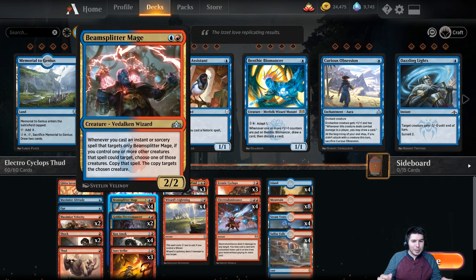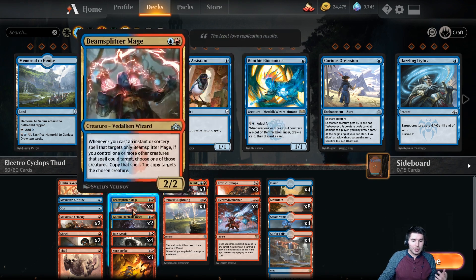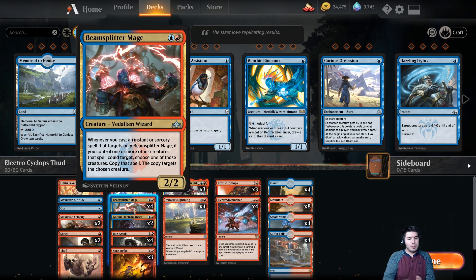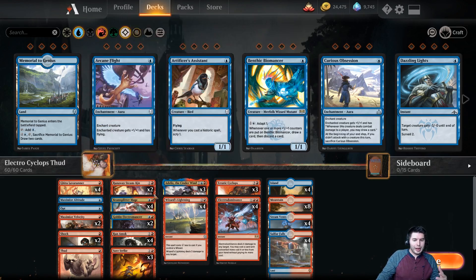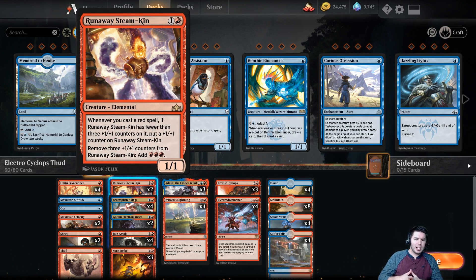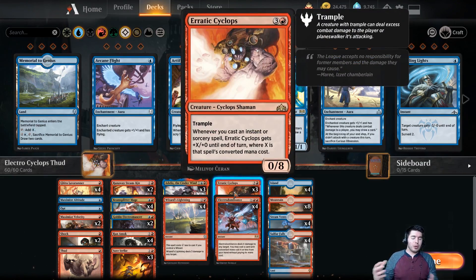The other stuff we're trying to do is with Beam Splitter Mage — a Vidalkan wizard. Whenever you cast an instant or sorcery spell that targets only Beam Splitter Mage, if you control one or more other creatures that spell could target, choose one of those creatures, copy that spell, and the copy targets the chosen creature. So if we use a Run Amok while attacking with Beam Splitter Mage and anything else, we can add six power to the battlefield for two mana. If we have Ataliz out, all of our wizards start growing too. I'm also including Runaway Steamkin to ensure we get enough mana value, and it adds damage with Electro Dominance — spending that three mana from counters can grow Erratic Cyclops really big.